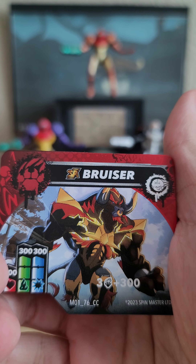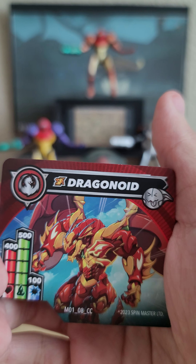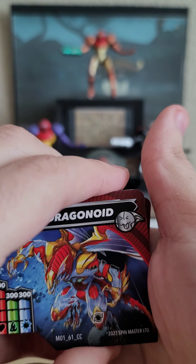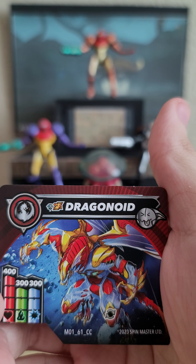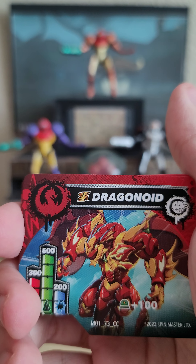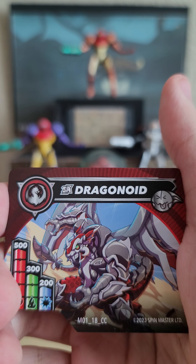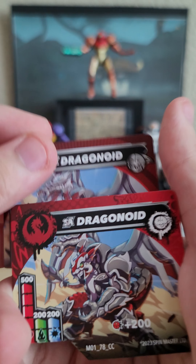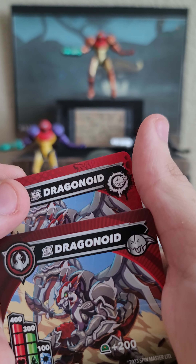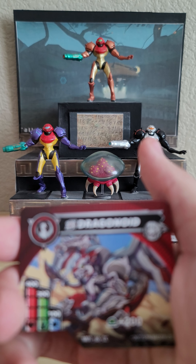We also have a Street Brawl gold Special Attack Bruiser — if you have three Mammal Clan Bakugan you get an extra 300. For Dragon Clan, the goat himself: gold Special Attack Dragonoid, very interesting looking design. And the diamond gold Special Attack Dragonoid — oh my god, I love the diamond aesthetic. And a Street Brawl version as well. Then we have Titanium Special Attack Dragonoid, looking very menacing, and I have another one with Collision. And yet another Titanium Special Attack Dragonoid with a green effect on it.